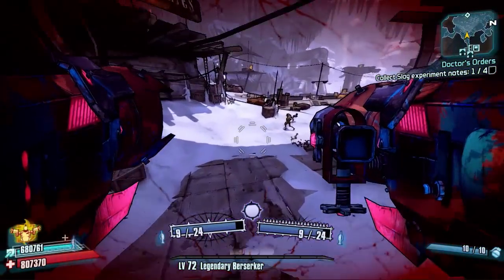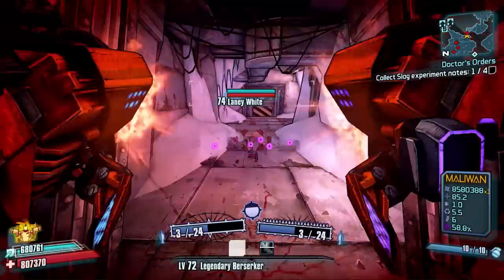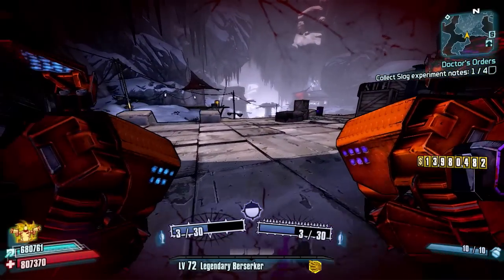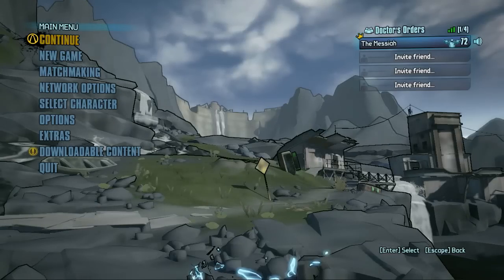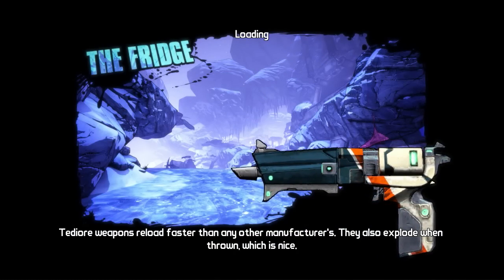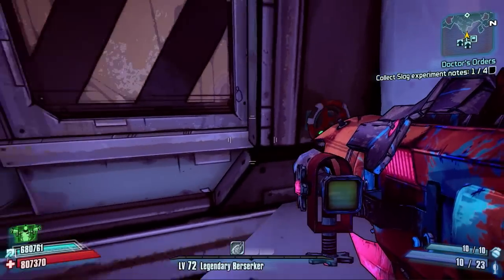To get to Lainey White, come out of these doors here, open them up, head to the left slightly, run up the stairs — and as you get to the stairs, there's Lainey. Kill her — that's how quick you've got to be. That is one run done already in like 23 seconds. That is basically how quick that farm is.